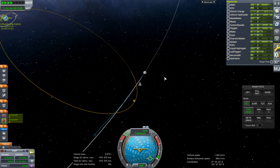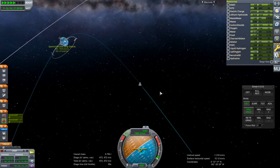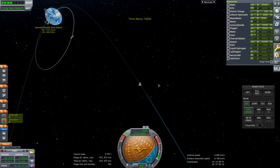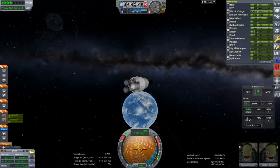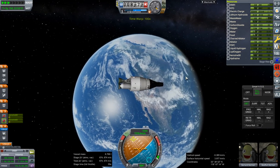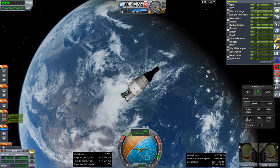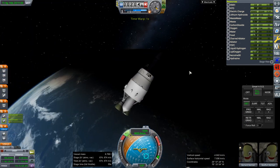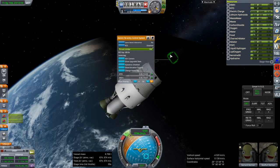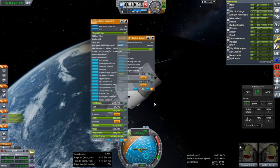We are back in Earth orbit — that's a fine periapsis for now. As far as our supplies go, we seem to be coming back on time, but barely. That's because I took a long trip to the Moon instead of optimal timing. Here comes Earth. Got to aim right for Cape Canaveral. We're going to end up on the nighttime side. Let's start decoupling things and make sure we have power.